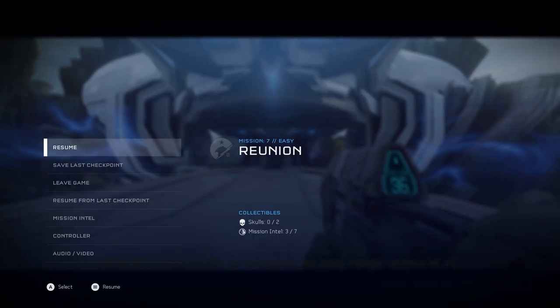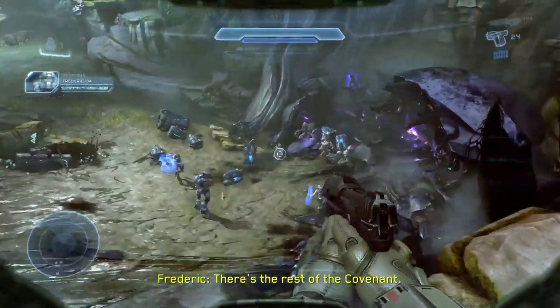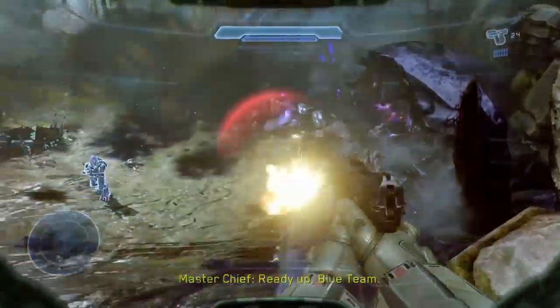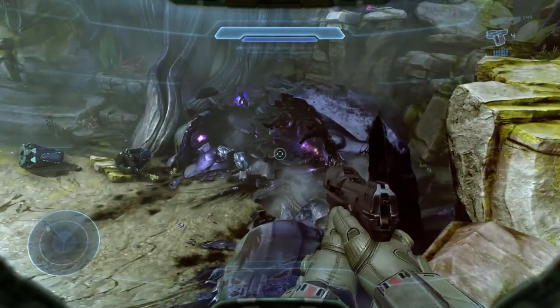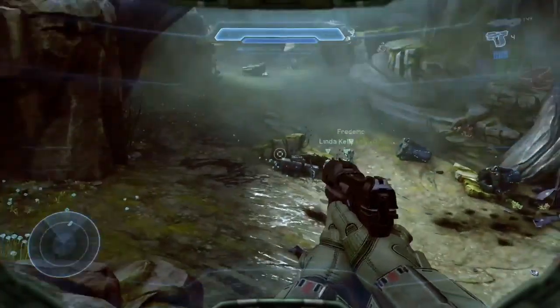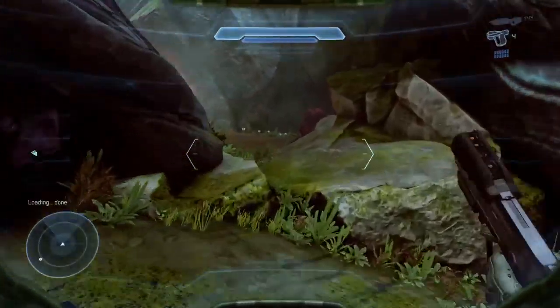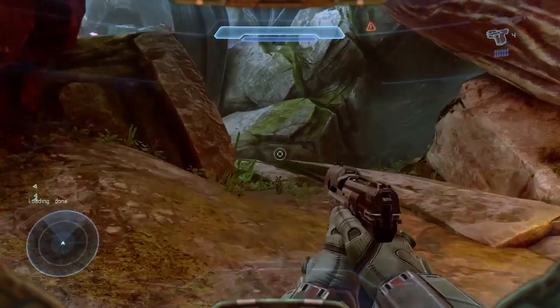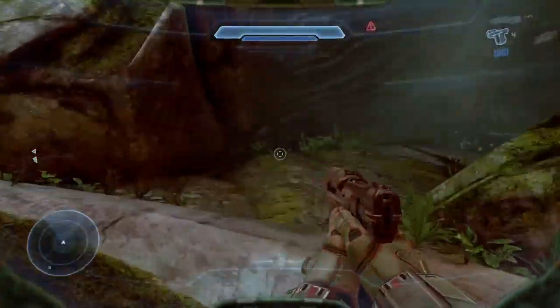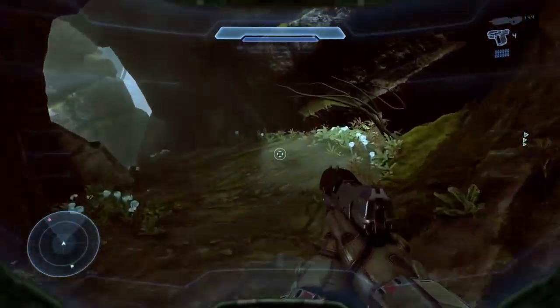The next two skulls are located in the Reunion mission. When you get to the portion where you're fighting Covenant, turn to your right and go down an alley. There's going to be a grunt at the end of the alley and he's going to be singing a little song. Punch him off the cliff and then grab the skull.